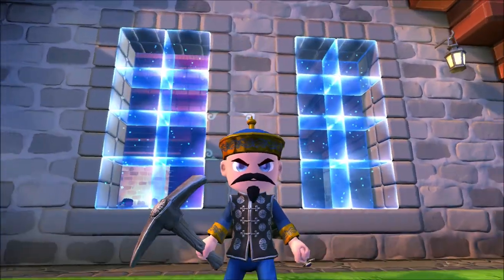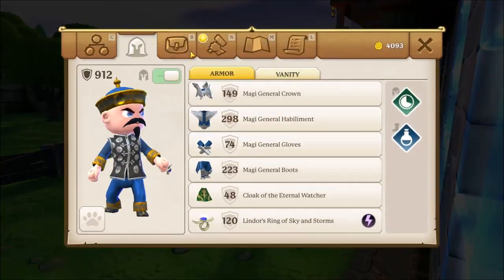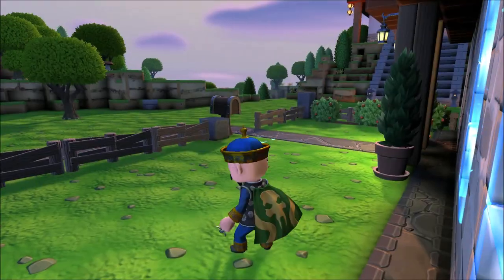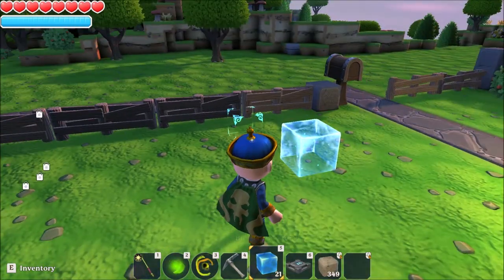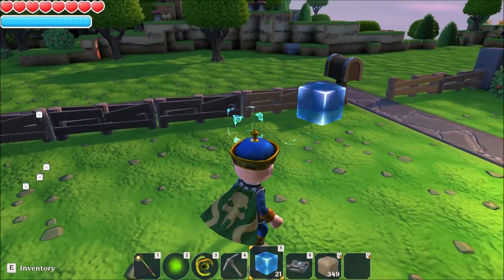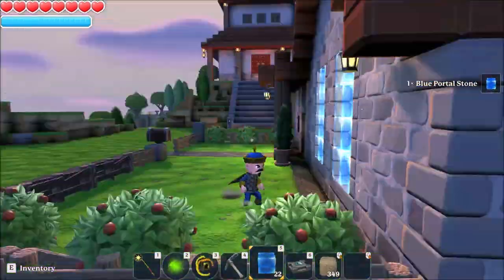You're probably asking yourself, what devil is this? Because as we all know, as soon as you place a portal block down, they vanish. So how are they staying here?